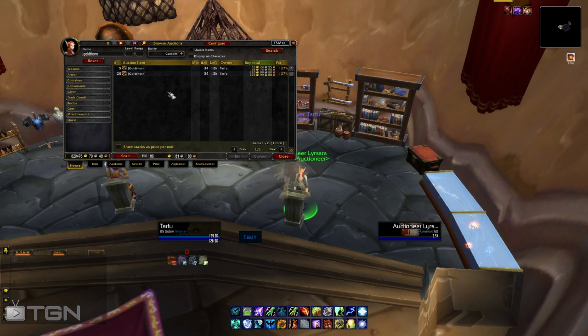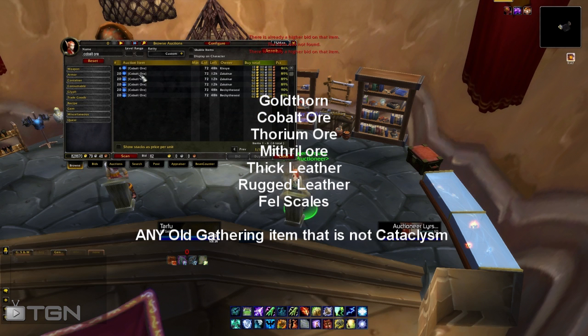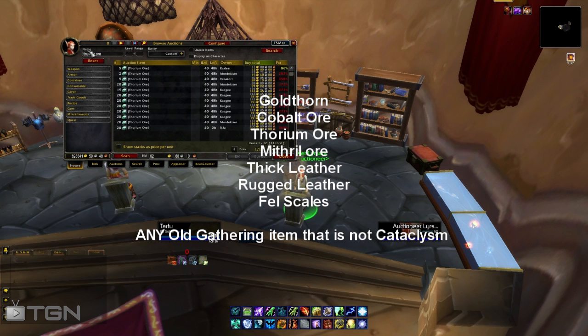For the most important part — basically my shopping list of what I think sells — Goldthorn is, in my opinion, the best item to sell because you need it to level up a few professions. Cobalt ore is another item; as you can see I'm buying them all out and I'll resell for 150 gold. Goldthorn basically goes for about 200 gold a stack, and I sell it on 18 different US realms. Thorium ore, Mithril ore, thick leather, rugged leather, and fell scales — those, in my personal opinion, sell for the most profit.